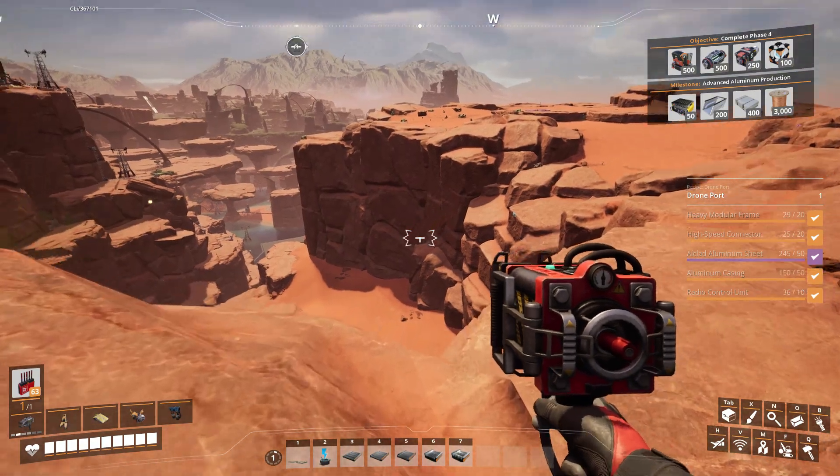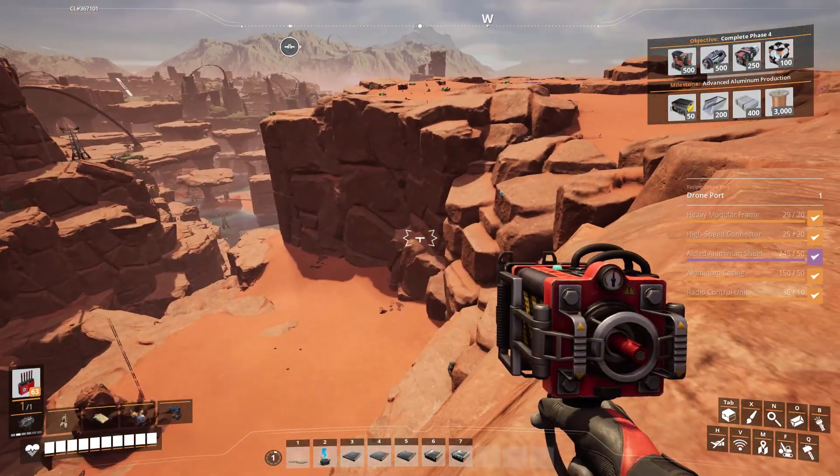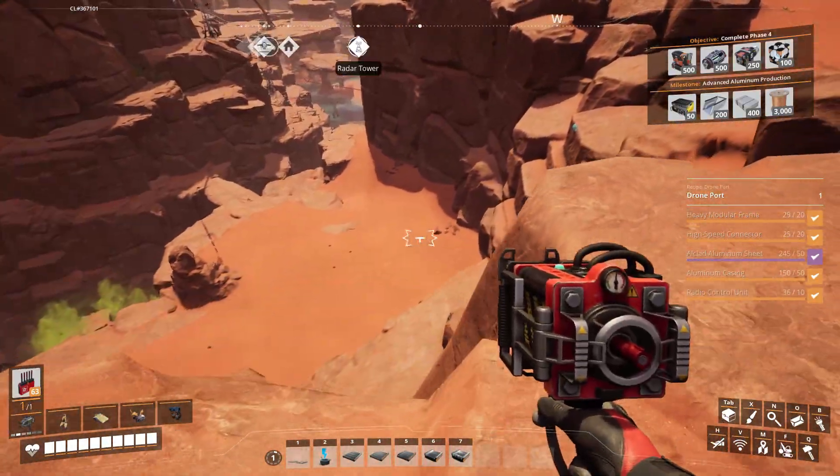For the normal node, it's on a plateau. You would need to climb to the top of the plateau to gain access to it. This node is not advisable if you are just starting since you don't have a way to prevent radiation damage.